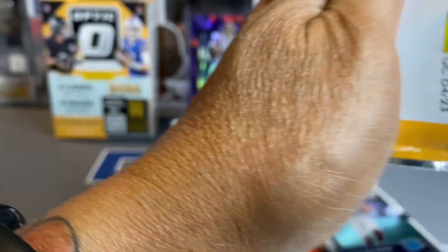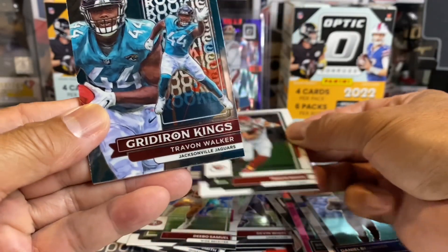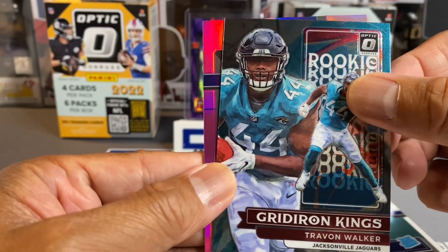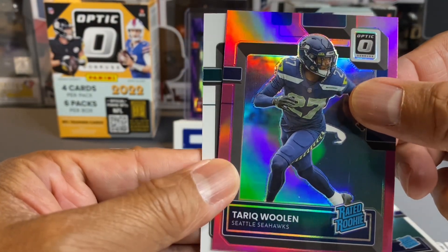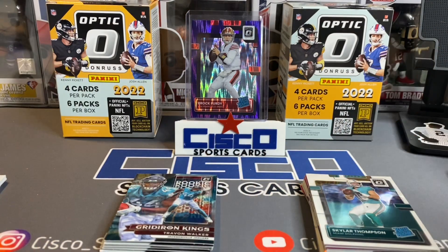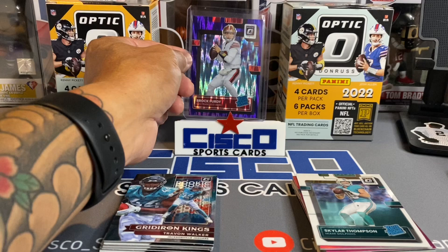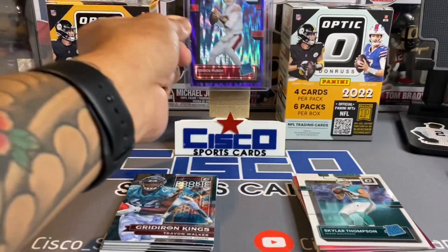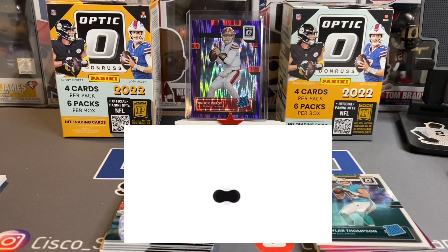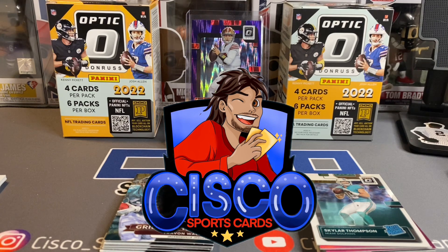Last pack. We've got a Travis Kelce, a Gridiron Kings of Trayvon Walker, Tariq Woolen Rated Rookie, and Skylar Thompson. Nothing — that's the luck of Cisco Sports Cards. No downtowns. But we did get this one here — let's take a look at it. It's pretty, it's shiny. As always, I'd like to say thanks for all your support, thanks for tuning in. If you haven't done so yet, please hit that subscribe button, help me grow this channel and put out more content. And if you like the videos, hit that like button. Continue to collect — the hobby's alive. Till next time, bye now.